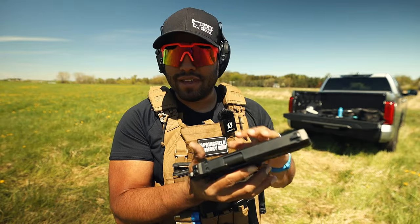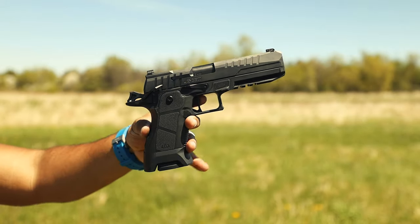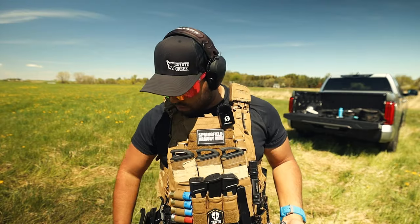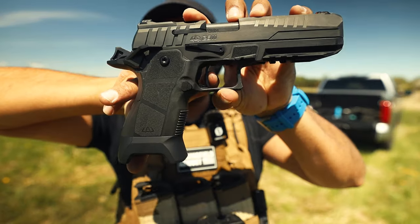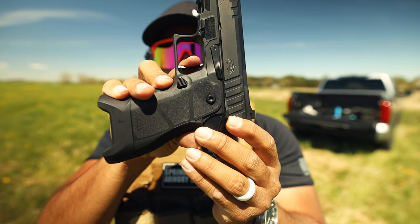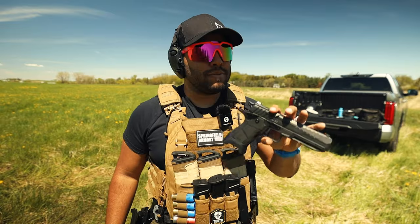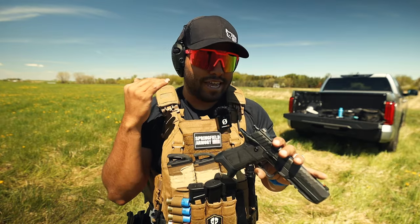Speaking of ambidextrous controls, we also have the safety and the slide release on both sides. The trigger weight is rated on the website between four and four and a half pounds, but when I'm shooting it out here, I feel like it's closer to four pounds. Almost no wall, which is crazy — that creep is very quick, and then when you go to break, it's crisp. Practically no wall, then break again. That to me is pretty wild. You can gas this thing up and put a bunch of rounds downrange in a short amount of time, and you most certainly will. You've got to be careful because that is a very light trigger.